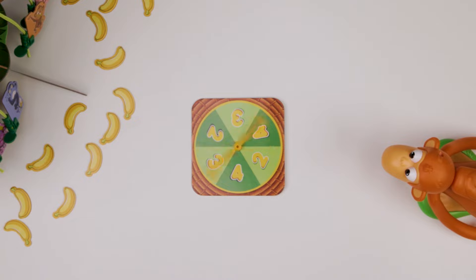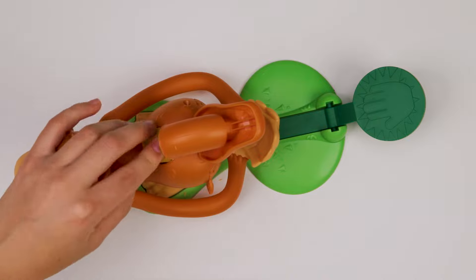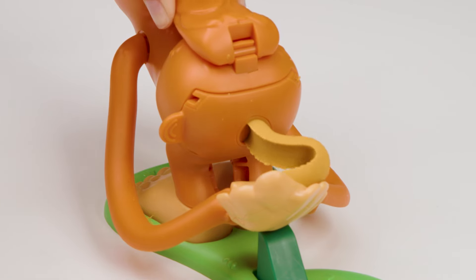Spin the spinner to see how many flings you get. Youngest player goes first. Lift the tail on the monkey flinger and load the dough into the opening on his back. Push down until all the dough is in the monkey's hands.